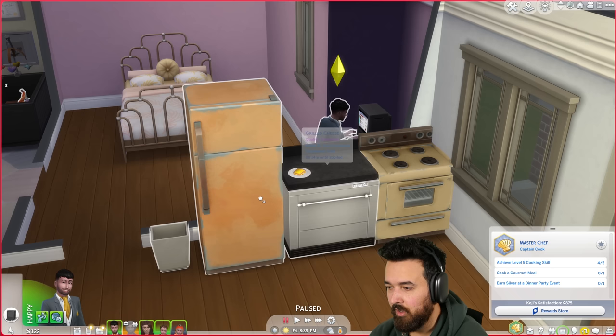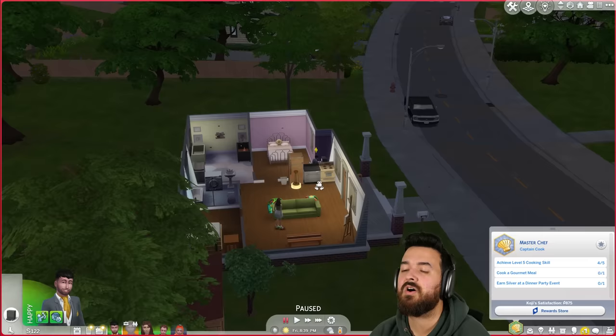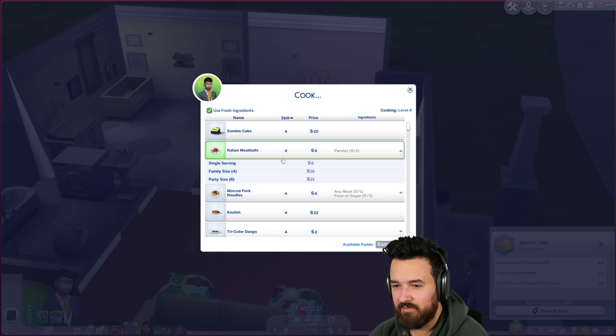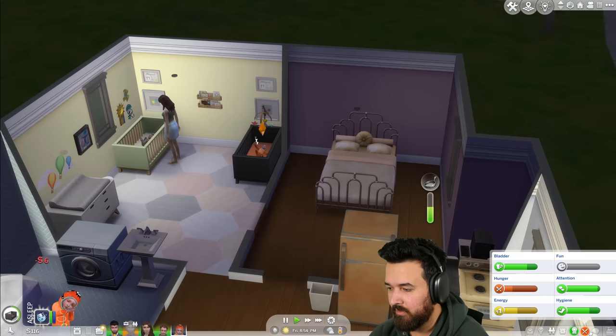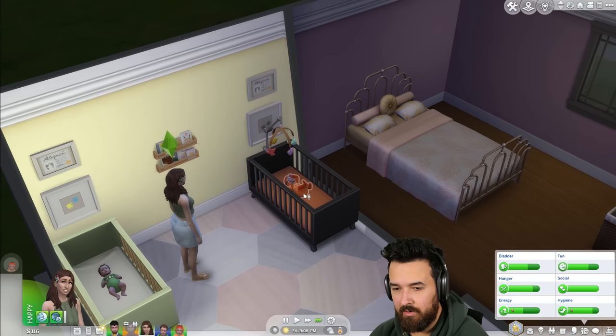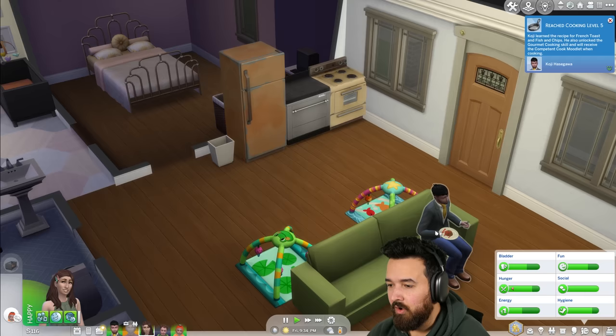Koji is on the next aspiration level — cooking level five, cook a gourmet meal, and then a dinner party. We'll definitely need a dining table for that. We could keep cooking Italian meatballs since that's a higher level. Cooking level five — fantastic! So we've got 1100 points. Let's do some garlic noodles as the gourmet meal.